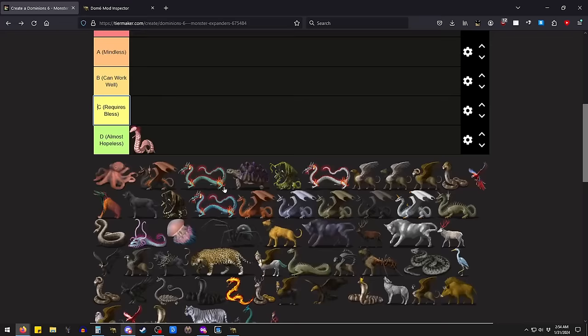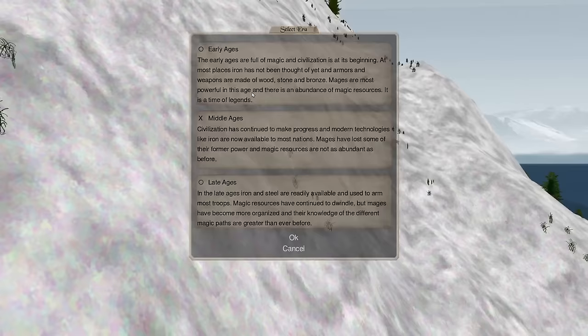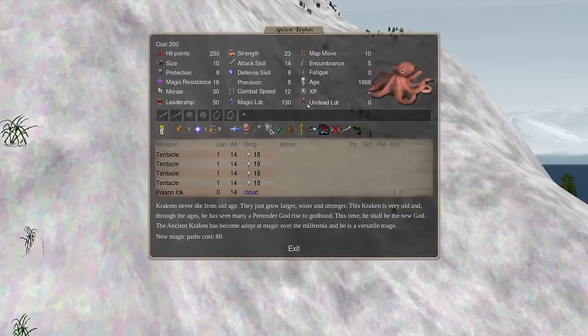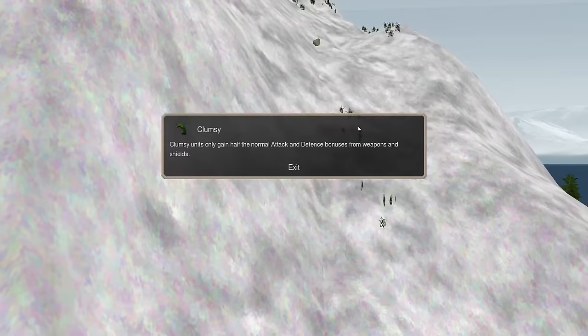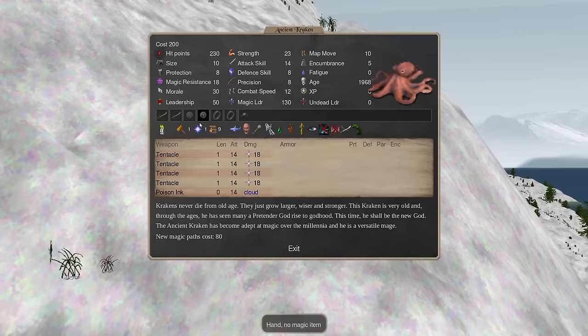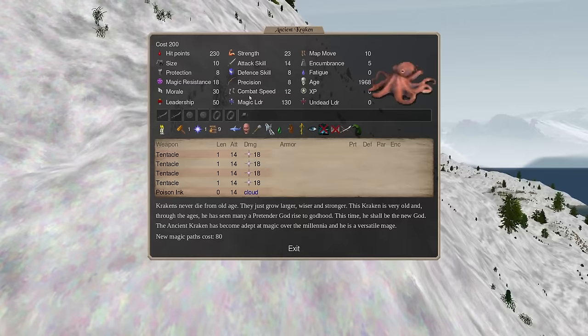The better — the closer to the start, the better — but we're going to rank them within the tier: left is stronger and right is weaker. Next up we have the Ancient Kraken. He's one of my favorites. He got significantly nerfed in Dominion 6 in that he got this trait called Clumsy — he only gains half the normal attack and defense bonuses from weapons and shields. The thing you used to do is put on four main gauches of parrying for a bonus 24 defense. Now instead of 24, it's only going to be 12.